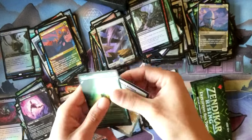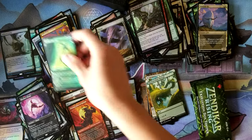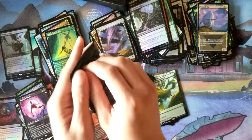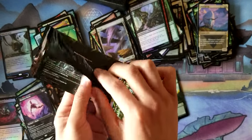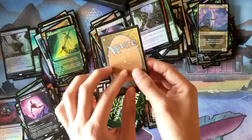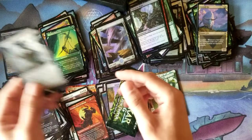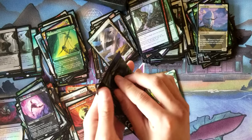I did get two Expeditions, so that's nothing too bad. So we'll get to the Box Toppers here, let's see what we get. It's super, super fragile — I'm kind of afraid I'm going to break it. Polluted Delta again! That is a solid Fetchland — I like to have two copies of those, so fine by me.